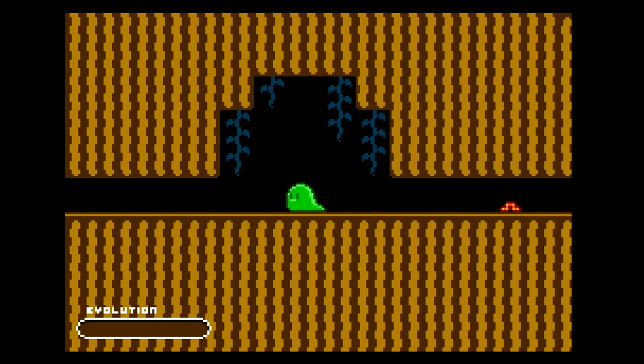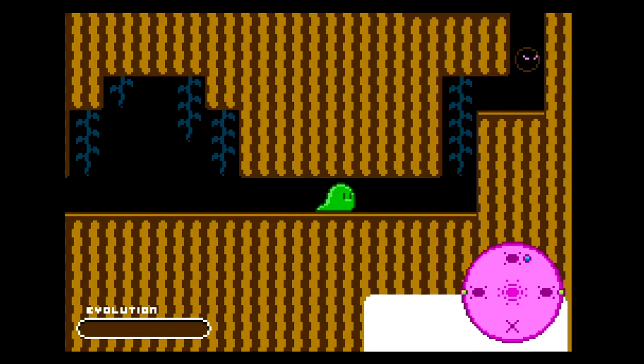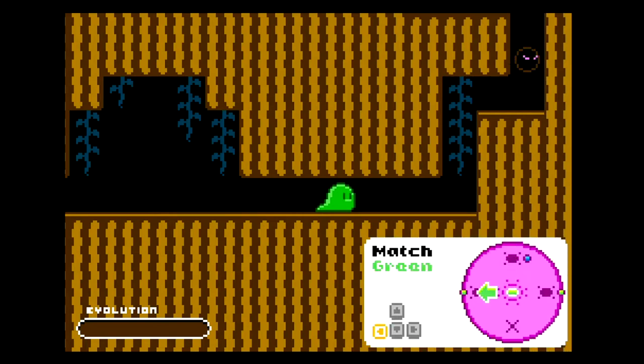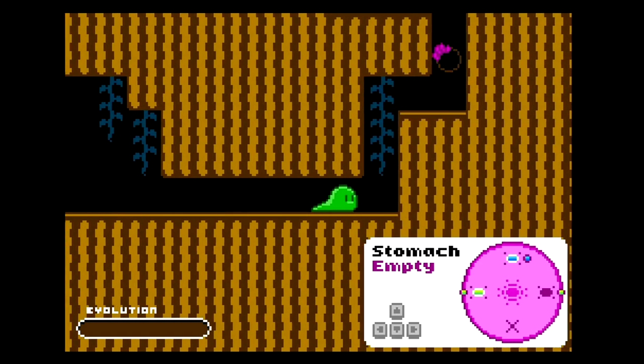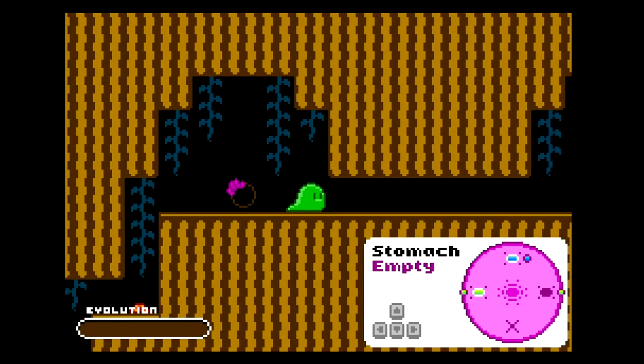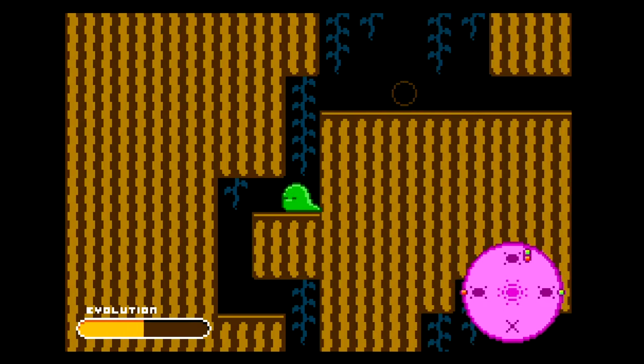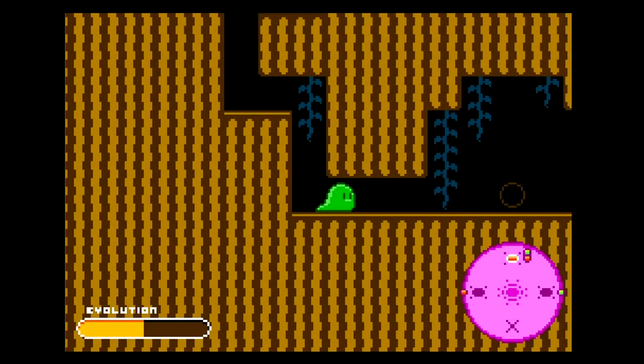At the start, you're just a blob — you can't jump, can't attack, can't do anything. But you find these little worms and it starts a mini-game. This is my stomach: I have to push these little beads to wherever they match, using the right thumbstick. Some don't match anything and get discarded. Once I get matches, the evolution bar goes up, and once it's filled, we evolve.